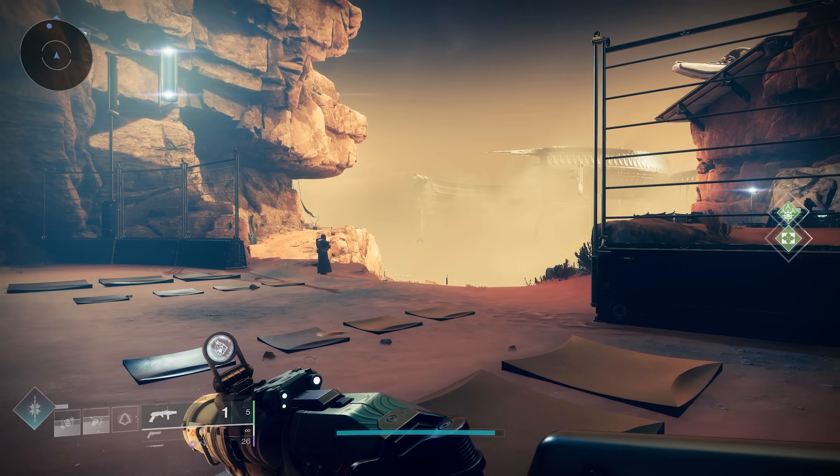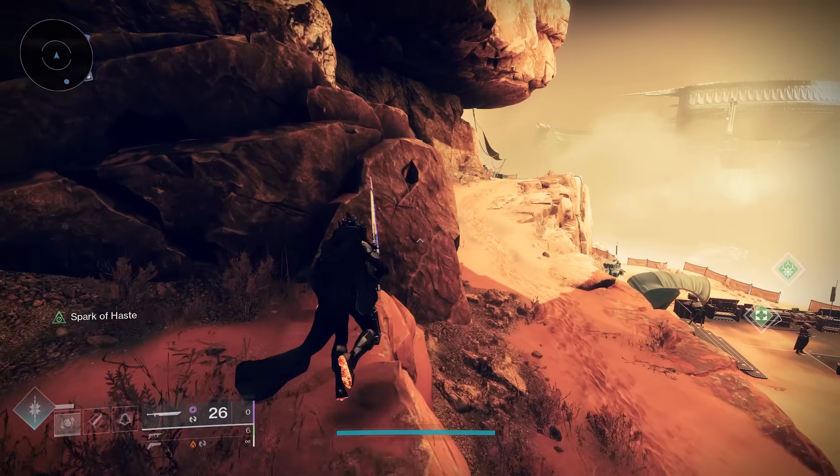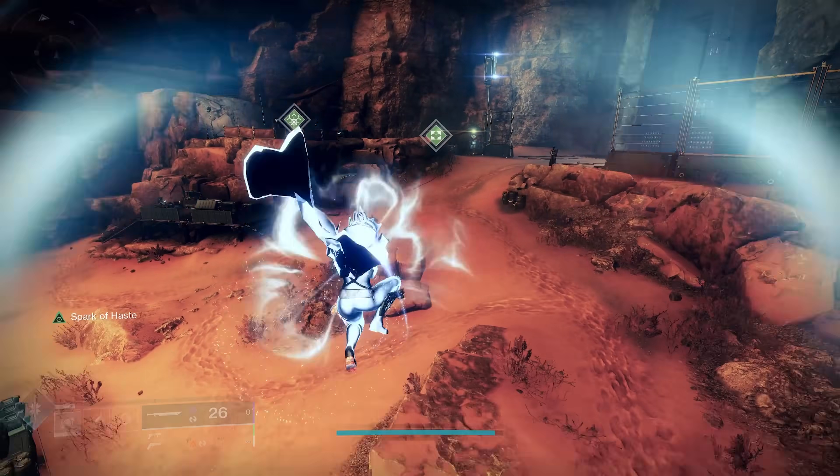When you're in a social area, you are allowed to use your double jump, but oddly you're not allowed to use your blink. However, if you pull out a sword, it will suddenly allow you to blink again — and I'm not really sure why this is the case.